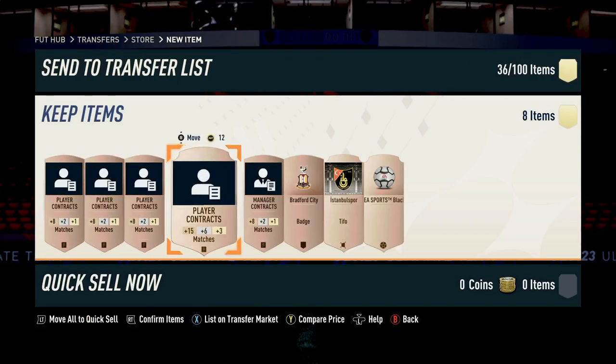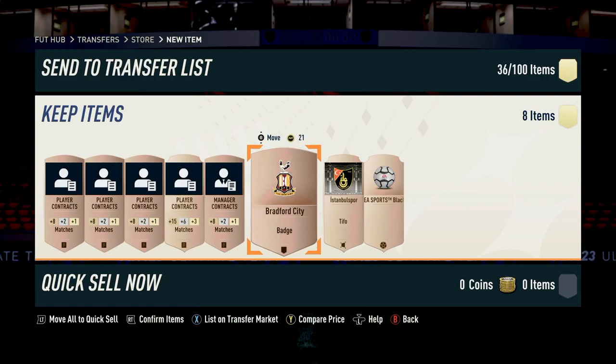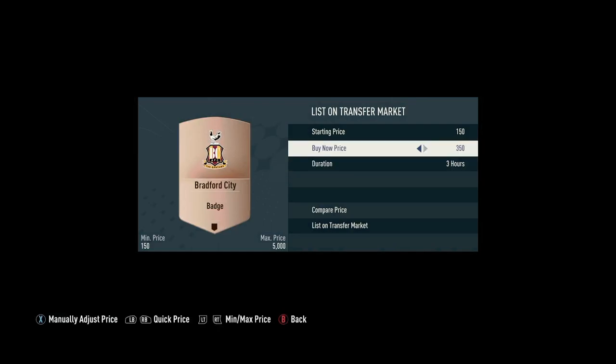Now the other stuff here doesn't tend to be worth that much. There are better player contracts that people will buy. I tend to sell these because you've got a limit of how many you can list on your transfers — about 100 things. However, I will have a little look at what we get here in case these look of interest to people. So this Bradford City badge may be of interest to somebody who is a fan of Bradford City, so I'm going to list that one slightly higher because if it's somebody who's a big fan, they're probably happy to spend a bit more. There's nothing listed at the minute, so maybe I could be cheeky and list it at 450.